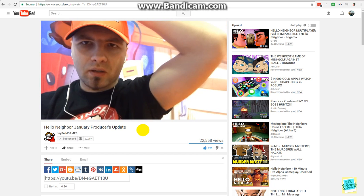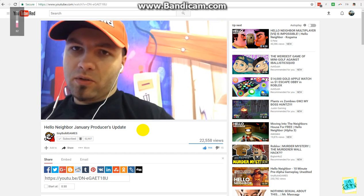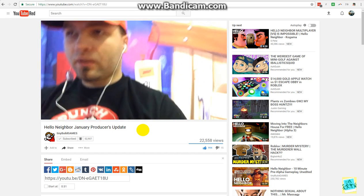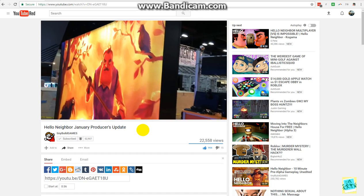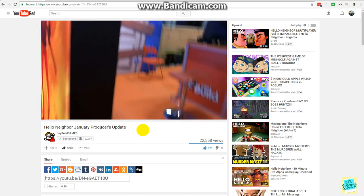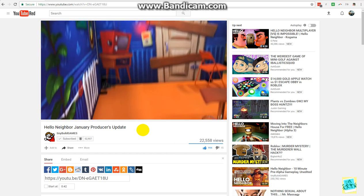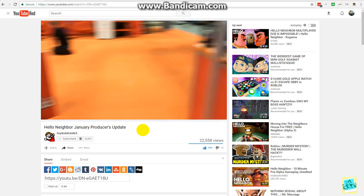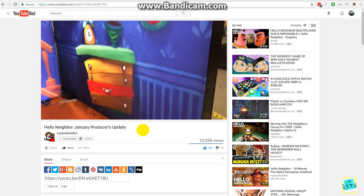Hello Neighbor producer update. We had three alphas out. The first one showcased a large house with non-final artwork, then we had the Alpha 2, which showcased a smaller house with a tutorial, which is going to end up as the tutorial section of the final game. That's actually the build that we're showing here at PAX South, so set your expectations, people — there is no new build at PAX South.